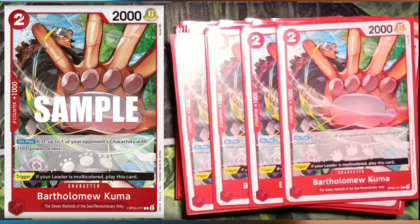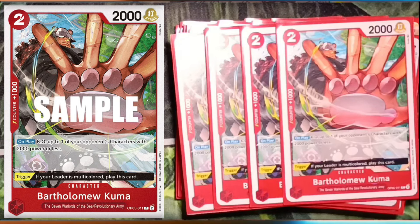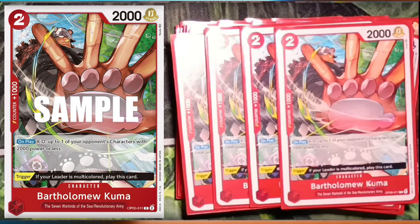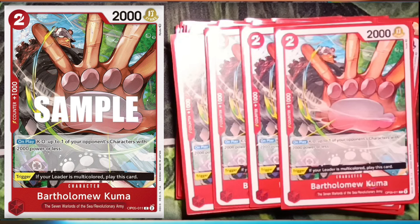One more Revolutionary Army trigger card — four Kuma. 1k counter, only 2k power, but with Bello Betty's effect it'll be 5k ready to go. And you'll have all that extra Don you can just start attaching, since her cost is to discard one Revolutionary Army card — no Don cost at all. On play, knock out up to one of your opponent's characters with a cost of two or less. And on trigger, if your leader is once-colored, play this card. You can combine this with Koala if you want to blow up a character — I've done it once or twice, but it's not really the main strategy.